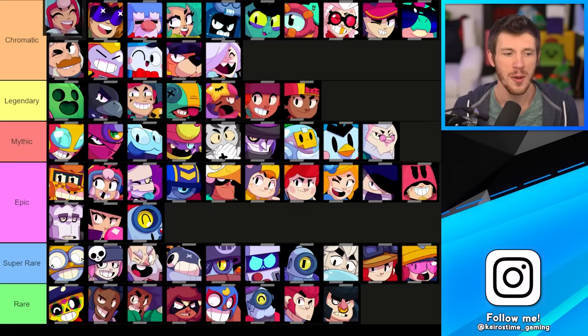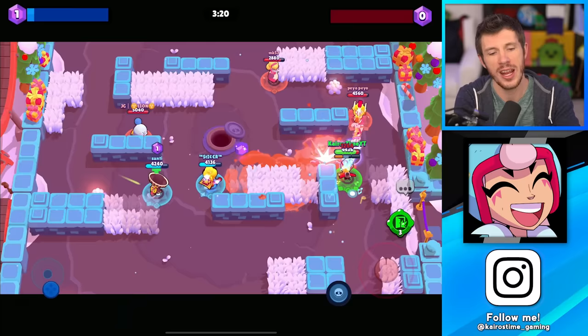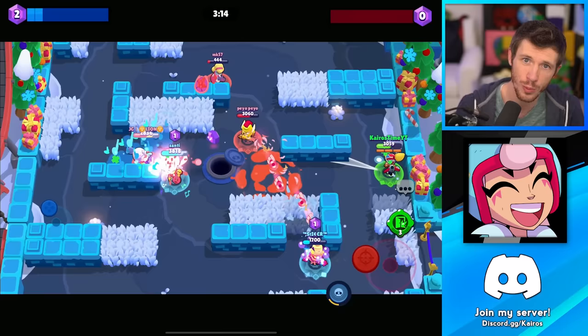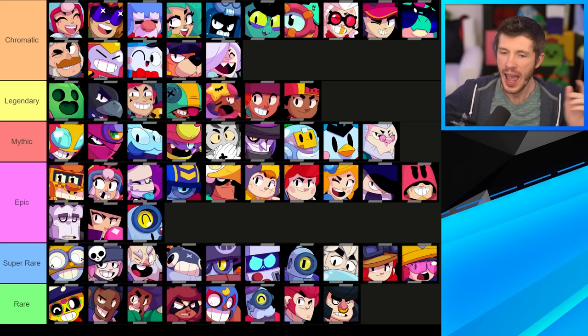But number one has got to be Janet. Her attacks do require a little getting used to for manual aiming and increasing range, but her attack covers a huge area and can hit multiple enemies. Plus you get multiple bombs from her super as long as you time things right. She might have a fairly high skill cap, but she's one of the most competitive options, and the fact that her attack range is pretty wide makes her very easy to pick up. She is the best chromatic brawler, and there you have every brawler ranked from worst to best.